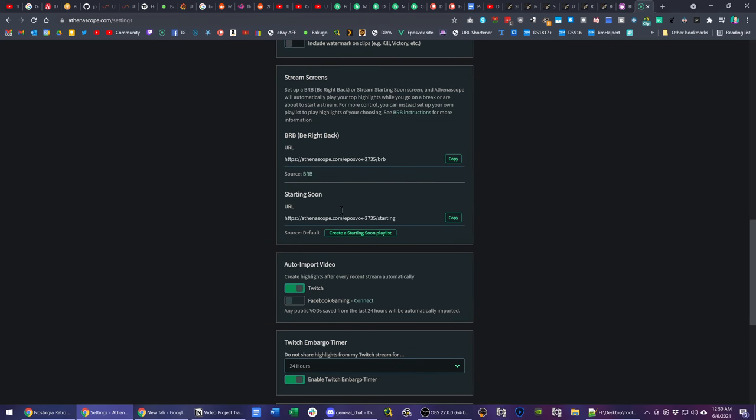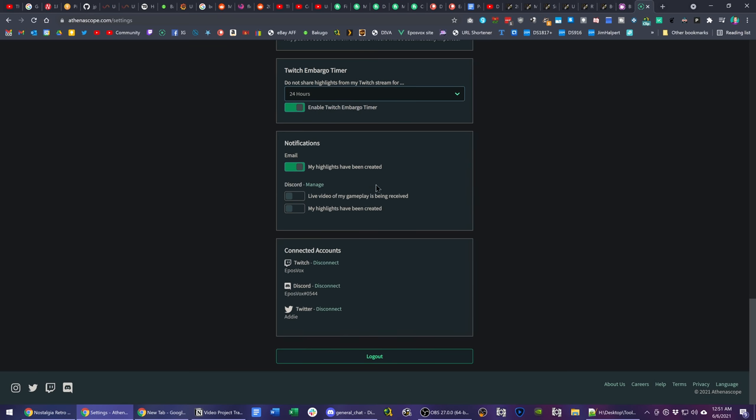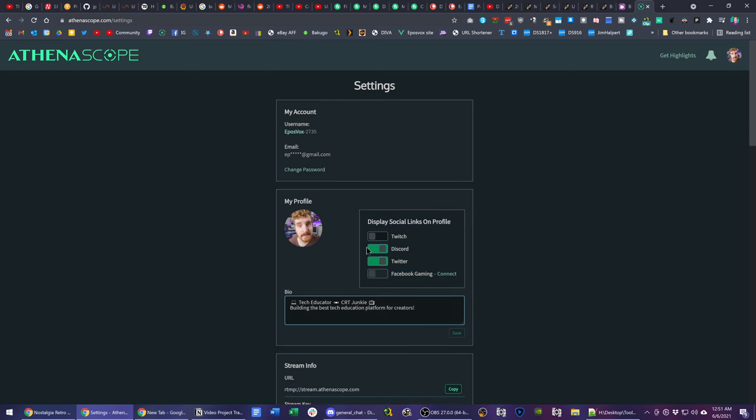You can manage separate playlists for Starting Soon and Be Right Back. You can enable auto import. You also have an embargo timer — this is important — because if you're an affiliate on Twitch, you have a 24-hour exclusivity requirement for your streams to Twitch. So technically bringing them over to Athenascope as separate files and sharing them somewhere else violates your affiliate agreement if you do it within 24 hours. This is a nice little safety net. You can manage your notifications, connect different accounts, and so on.